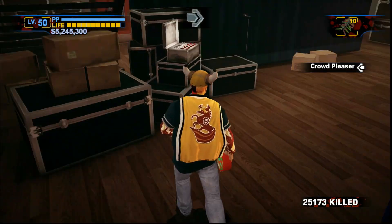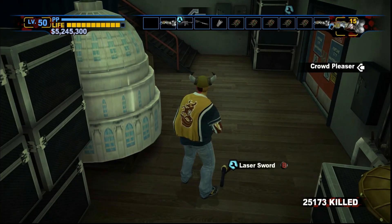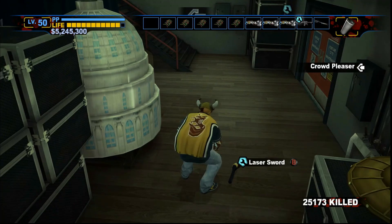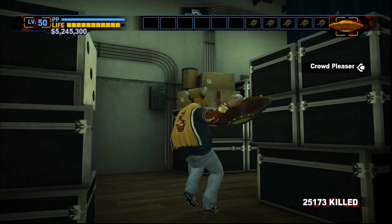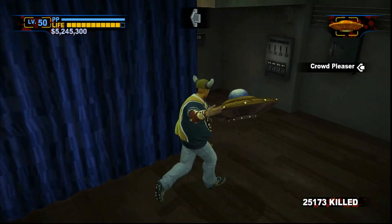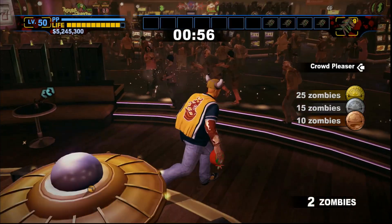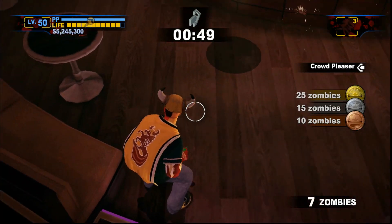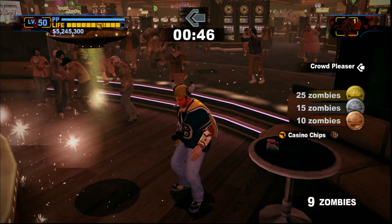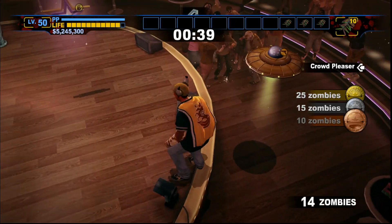I'm going to drop all of these to free up some inventory slots, then grab the jet space toy. Let's give this a go - basically all we want to do is put this up in the air and throw out some firecrackers. Jump down here and try to get as close to the stage as possible. Sometimes you can get very close with how many you can grab. We have quite a few spare firecrackers to use so that's absolutely fine.